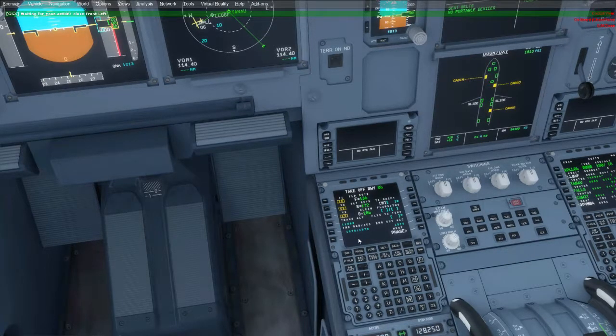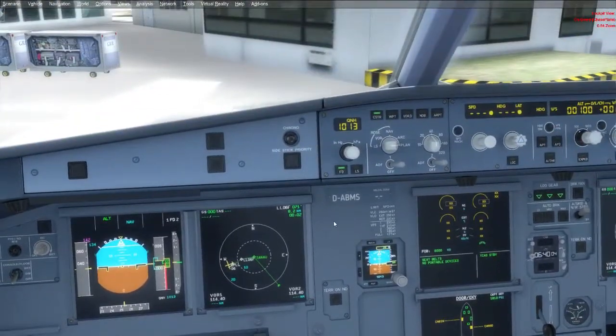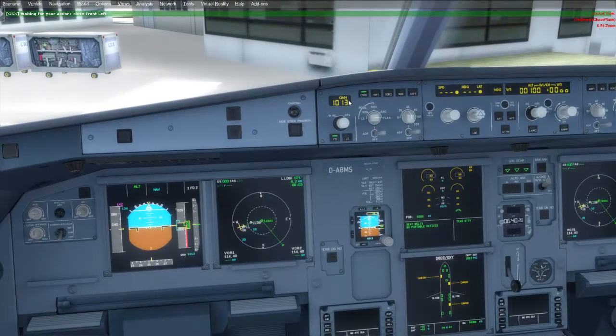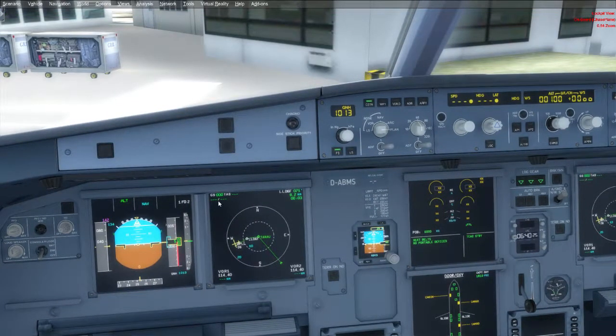Next is the performance page. Dahil sa Runway 6 tayo mag-take-off, gagamitin lang natin Flaps 1 kasi mahaba naman yung runway ng NAIA. Lagyan natin ng 1 dito, then insert. So ang ating Flaps setting is 1 and ang ating pitch trim is 0.8. Flex temperature natin is 65 degrees. The V1, VR, and V2 are automatically computed. Transition altitude natin sa Philippines is 11,000 feet — after 11,000 feet, dapat standard na yung ating altimeter. So since hindi ako gumagamit ng real weather, 1013 lang natin ito.